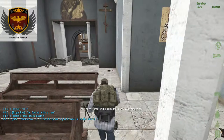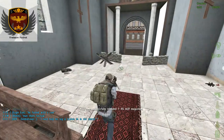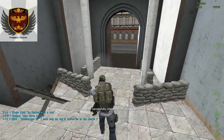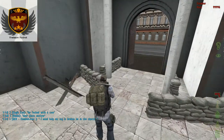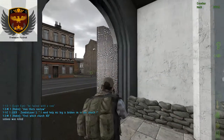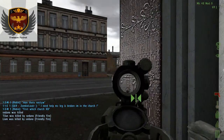Now that you have your crowbar on your gun like a bayonet, you can hit with it. And if you press F again, you can go ahead and shoot with your gun as well.